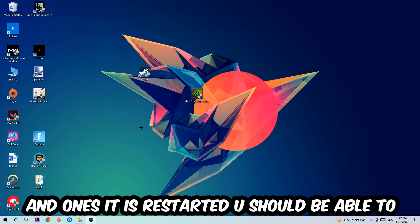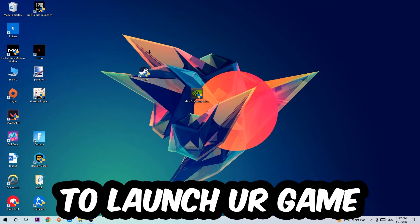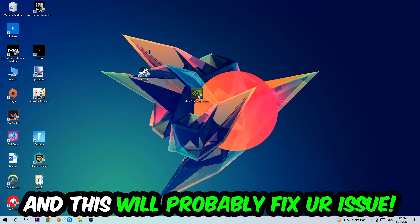Once your PC has restarted, you should be able to see a little shield symbol on your shortcut. Launch the game through the launcher directly and this will probably fix your startup crashing issue.